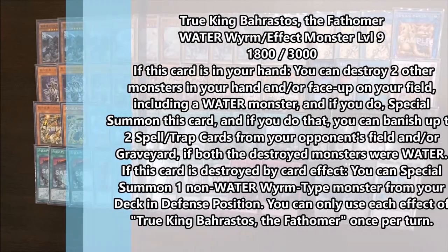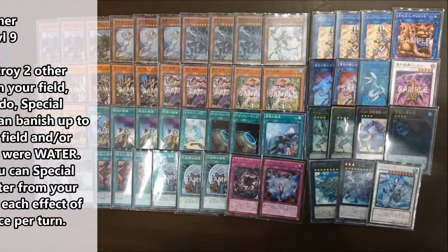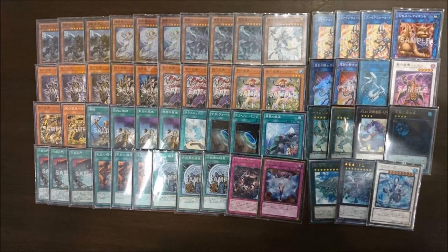Next we have the Water True King — you'll be seeing him on screen. He pops two Water monsters, and when he's summoned he gets to banish a spell or trap card on the field. He has 3,000 defense so he doesn't have that much attack — only 1,900. You wouldn't summon him in attack mode most of the time unless you could literally go for game. His other effect is a special summon from the deck, I think — you'll be seeing the effects on screen.